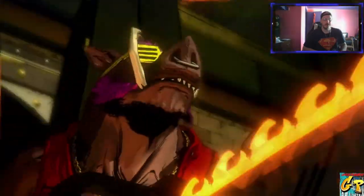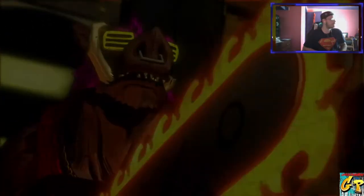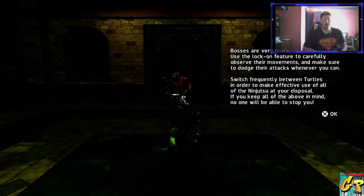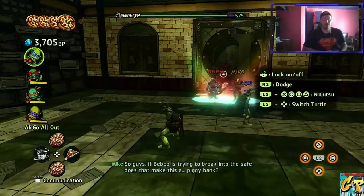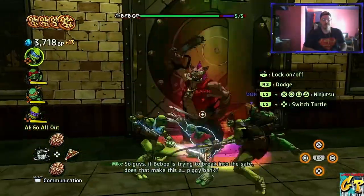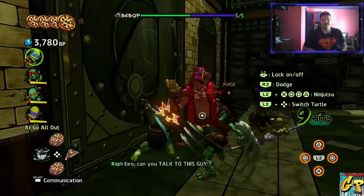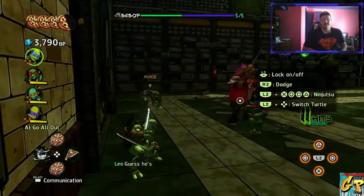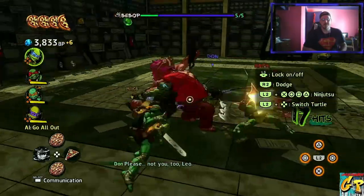Alright, time to fight a very pumped up Bebop. Don't be jealous cause he's got style. So guys, if Bebop is trying to break into the safe, does that make this a piggy bank?